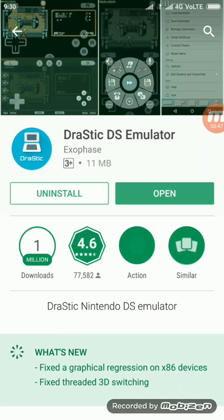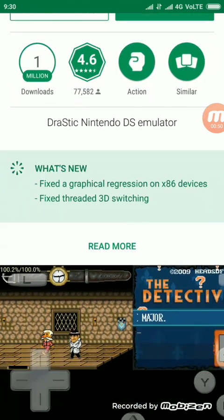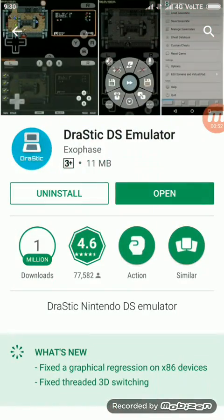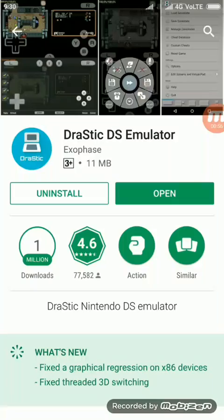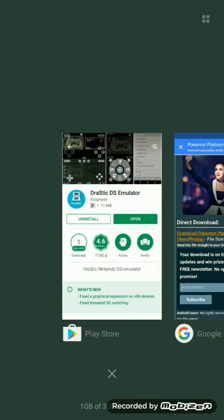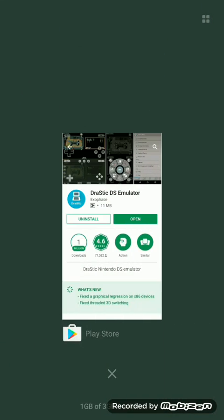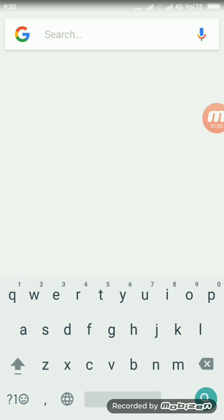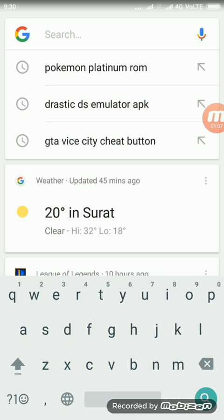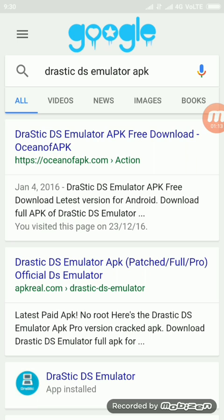You can see I've already installed it, but I didn't install it from the Play Store. I'll show you how to get it free. Just go to Google and search for Drastic DS Emulator APK. This is the first link out there — the link is in the description, don't forget to check it out.